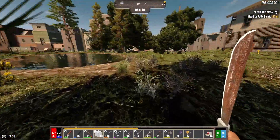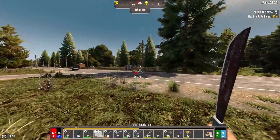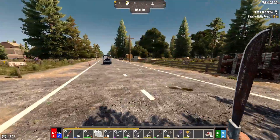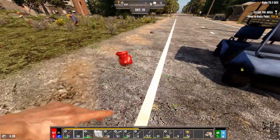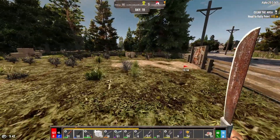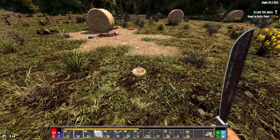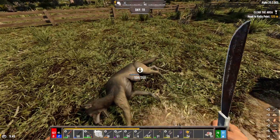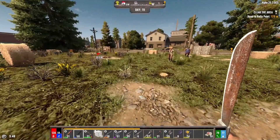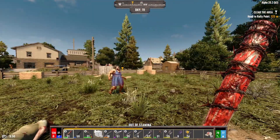We have another wolf over here. Let's go get this supply drop and the wolf that's in there as well. There's zombies everywhere. We got to deal with these boars probably too. Baseball bat — gotta love it, that baseball bat's awesome.